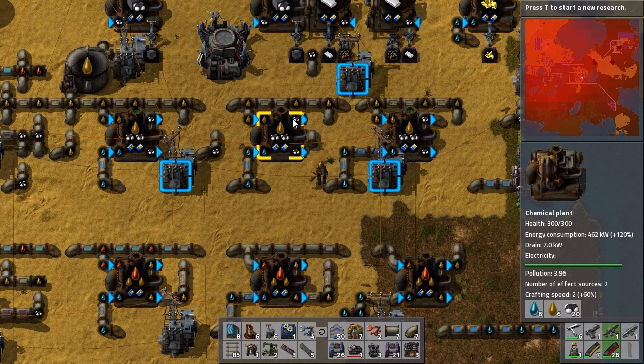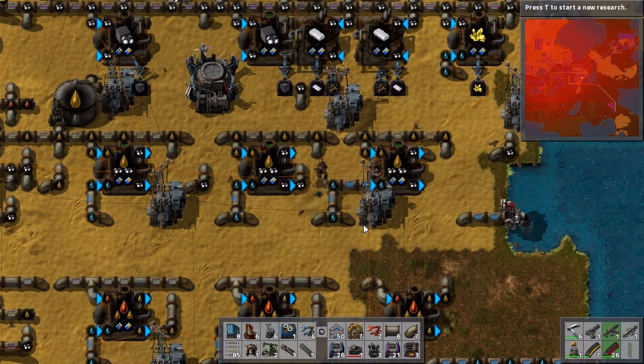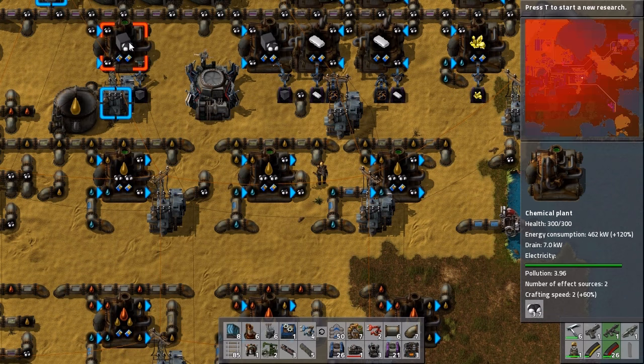Light oil is being split into petroleum — and it looks like I haven't put a pipe here. Petroleum is piped out over to the petroleum line. This is where it's used to make plastic, sulphur, and solid fuel.